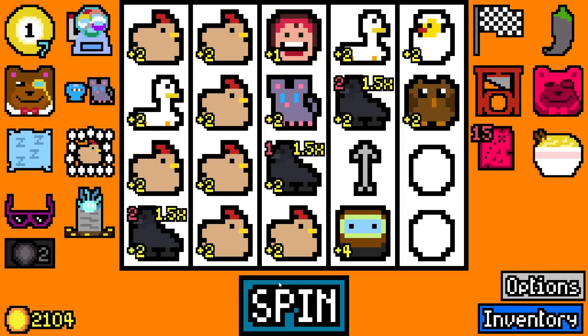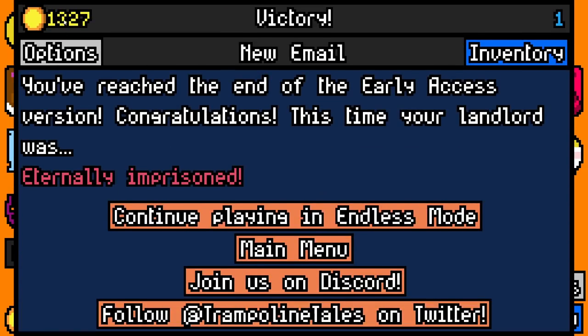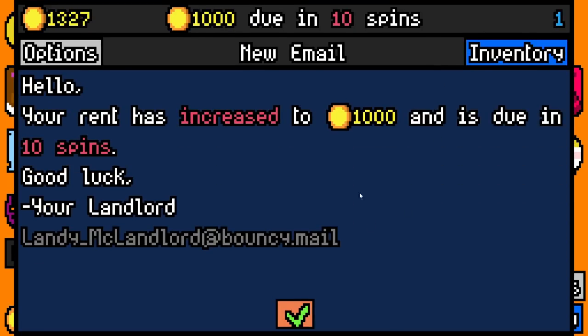777 doing one spin — do you want to pay early for comfy pillow? I do. 1,327 spare. Our landlord was eternally imprisoned — that's rough. Oh well. I'm going to continue playing in endless. Thank you.